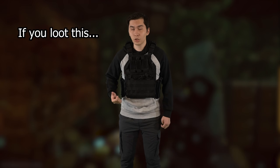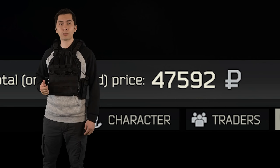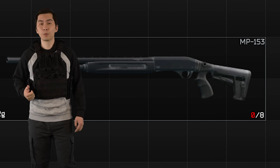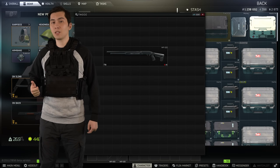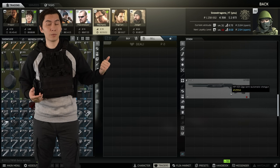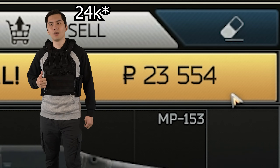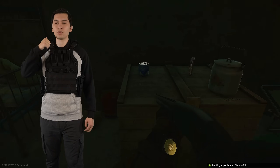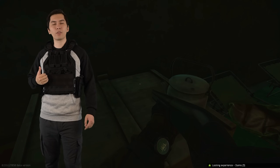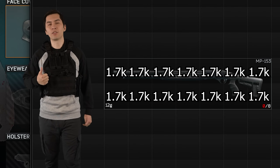Now I at least want to share one of my favorite shotgun builds to run. I call this the 'if you loot this, you are literally losing money' build. This shotgun costs 48k rubles to run. It is 14 slots big. And for anyone thinking they can pick up this gun to turn a profit — say, sell it to Mechanic — Mechanic only buys this for 25k. If you pick up two or more items anywhere on the map, you will make more per slot than this shotgun.